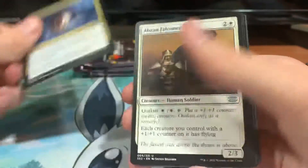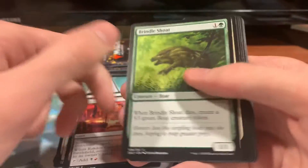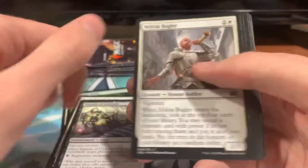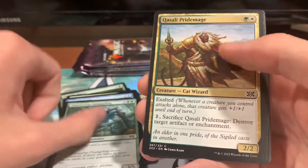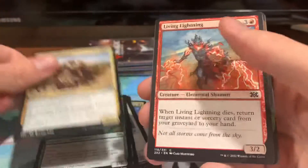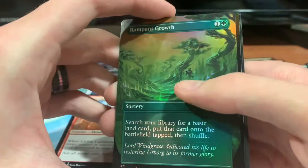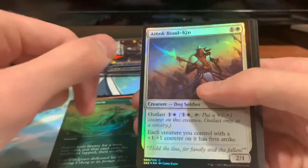We got Extract from Darkness, Abyssal Falconer, Rakdos Carnarium, Brindleshote, Settle Beyond Reality, Strands of Undeath, Militia Bugler, Aven Initiate, Webweaver Changeling, Quasley Pride Mage, Living Lightning, Ramping Grove full art hollow — really pretty — and an Einok Bond Can hollow.